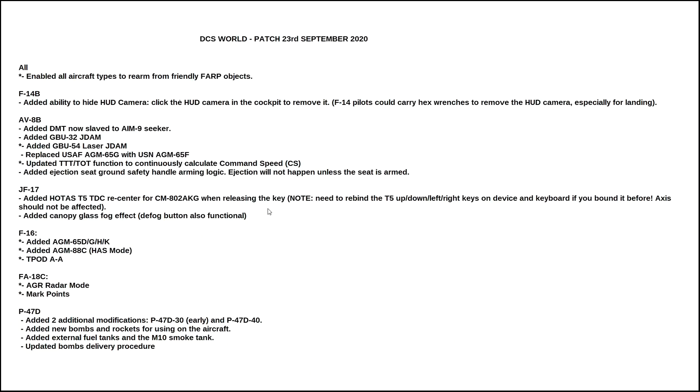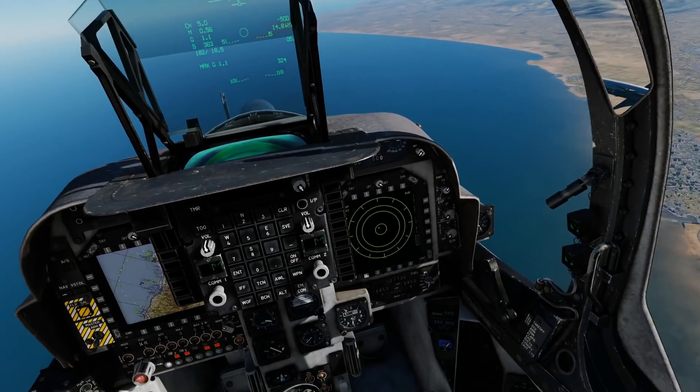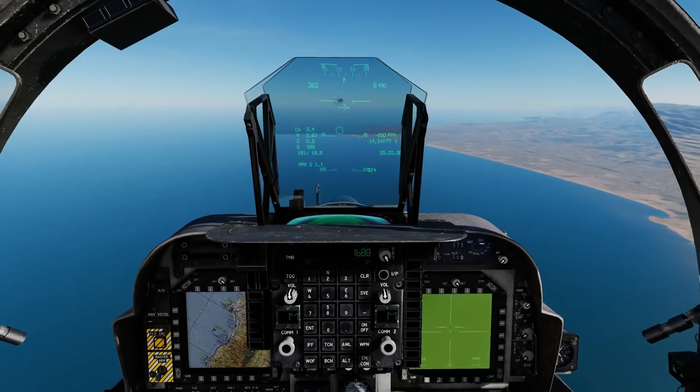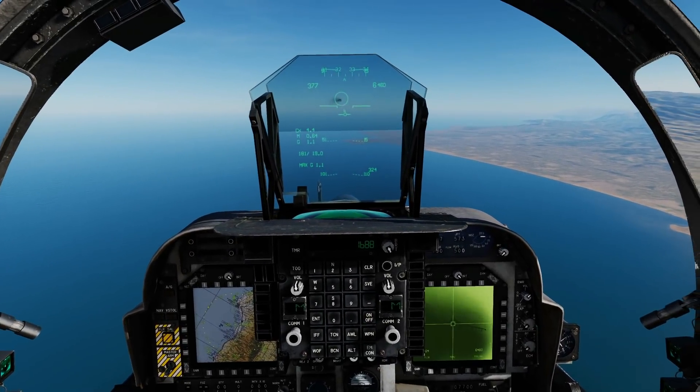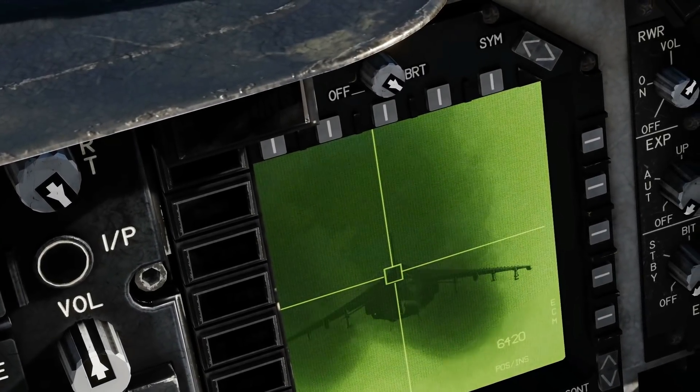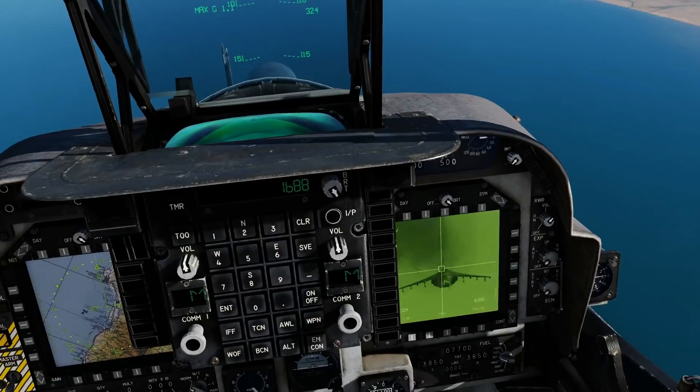AV-8B: added DMT now slave to AIM-9 Seeker. In the Harrier, we're going to go SCS down — DMT is on — select Sidewinder, Sidewinder selected, and DMT automatically slaves to the Seeker Lock. Really quite amazing, actually.